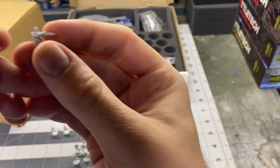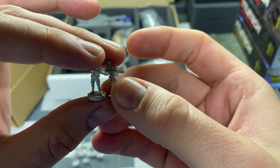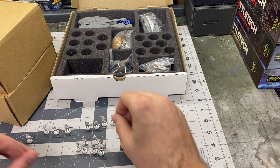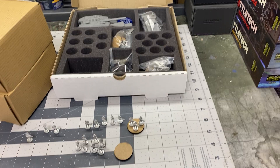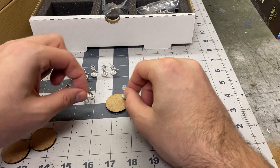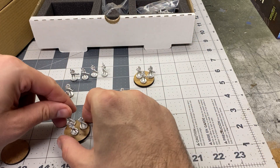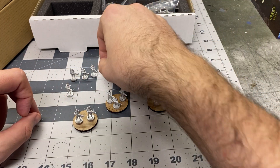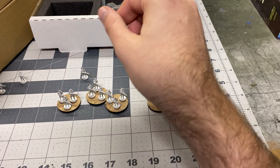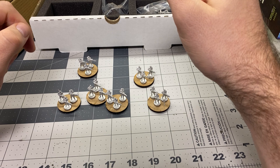I'm going to be slightly critical of some of these because it looks like the barrels didn't fill in all the way on the mold. I'm not sure what these are supposed to be — I believe they're supposed to be some sort of sniper weapon. But you have enough figures where you can have your guy with a SAW, guy with a rocket, and fill in the bases this way.